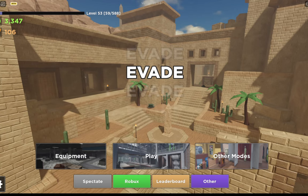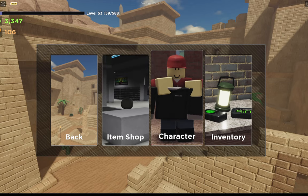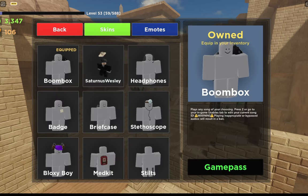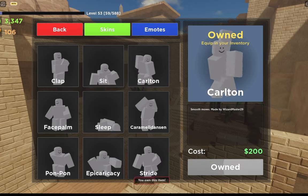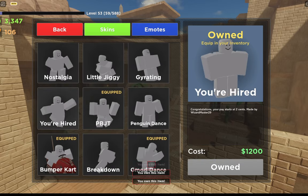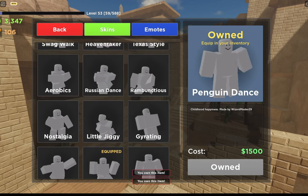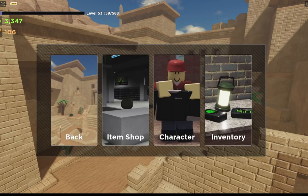Basically, you gather up some coins by playing the game, go to Equipment, then go to Character, then press Emotes. This is where you buy emotes. I already have all of the emotes so I can't demonstrate buying one, but once it says 'Owned' you press Equip.